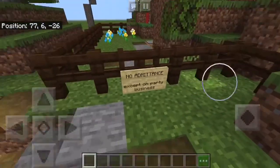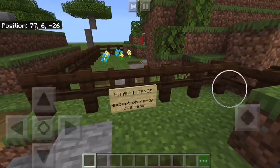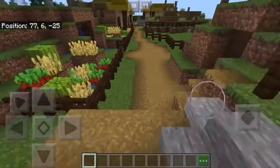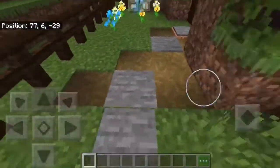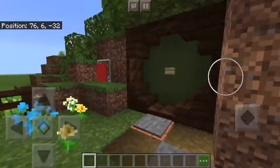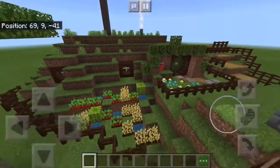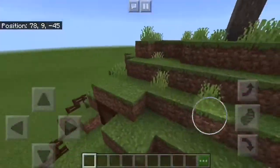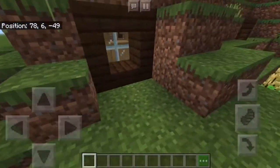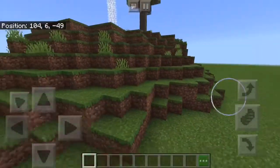And then we have the main home. If you've seen Lord of the Rings, you know this sign that says 'No admittance except on party business.' This is Bilbo Baggins and Frodo Baggins' house. Let's do a little exterior tour — we got a nice tree there, some gardens, and some cool windows all around.